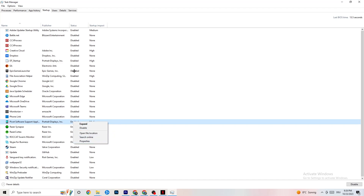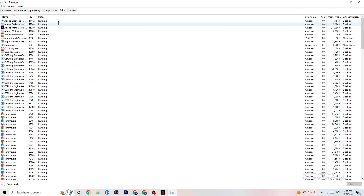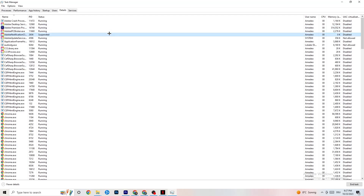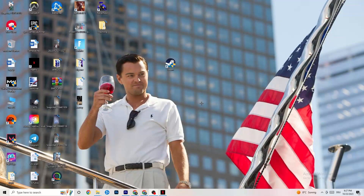Go to the Details tab in Task Manager — you need to have your game running for this. Find your game's process, right-click it, go to Set Priority, and choose between High or Real Time. Check which works better for you — this sets a priority for the game so your PC dedicates performance to it.